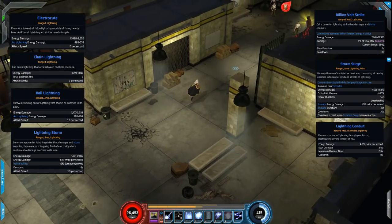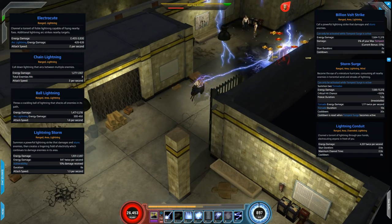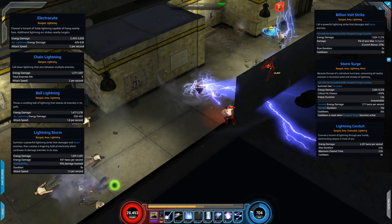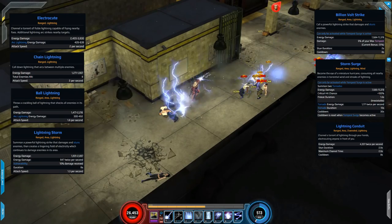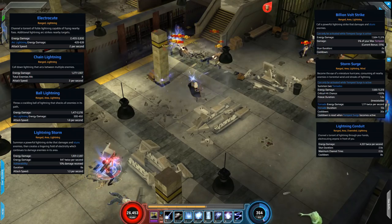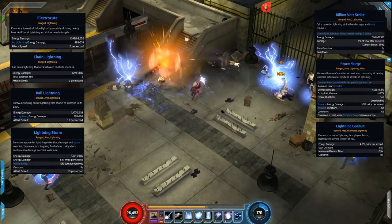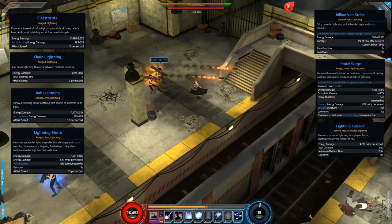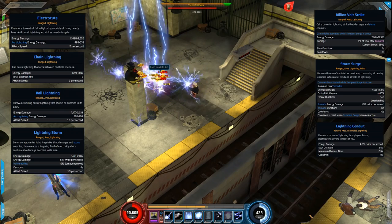Now we get to the fun part where we run through some gameplay and show off these awesome skills. With this run through the Shocker terminal we'll look at the lightning side of things. She has two main spenders — she actually has three but one is a basic we won't showcase. Spender-wise she starts off with Electrocute, which is a single target spender that can do a whole lot of damage. She then has Chain Lightning which can be used as a spender and works great on single targets but also really well in mobs as it bounces off them.